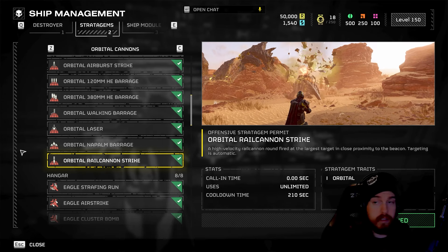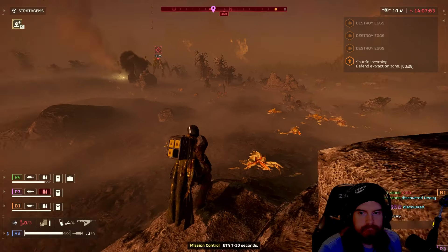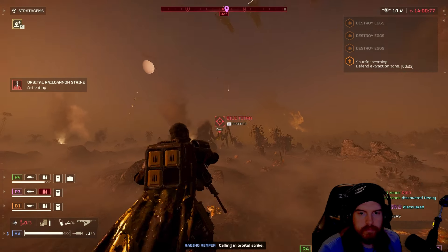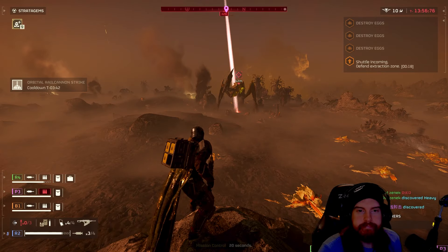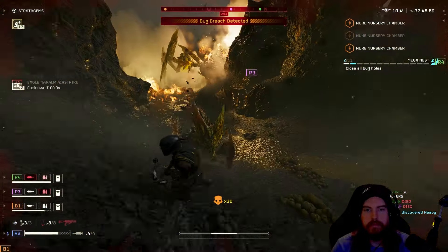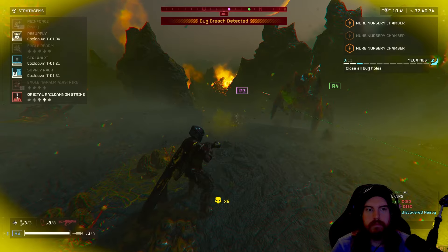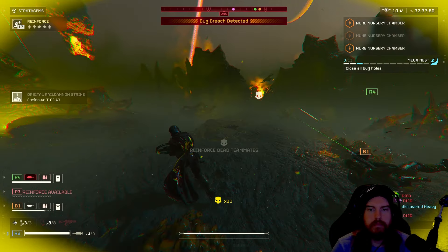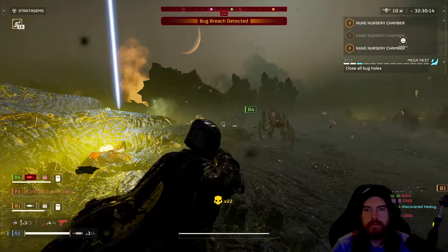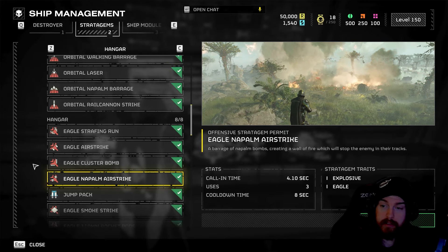For the third stratagem, Orbital Rail Cannon Strike — our I-win button against Bile Titans. With this recent update it's now a one-tap on any Bile Titan. The three-minute cooldown isn't as harsh now that it one-shots them, and by the time you see another Bile Titan it should be back up. You can also use it against Impalers, Shrieker towers, or spore trees when needed.